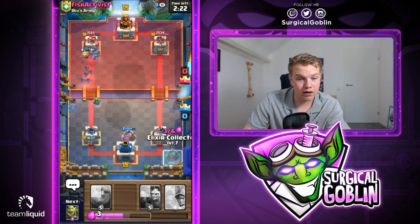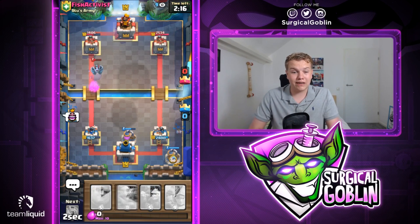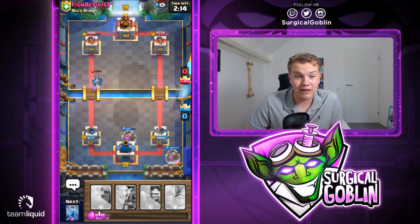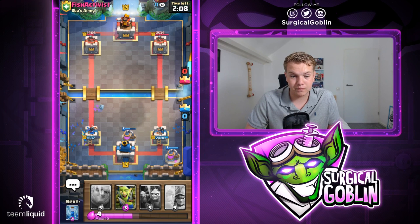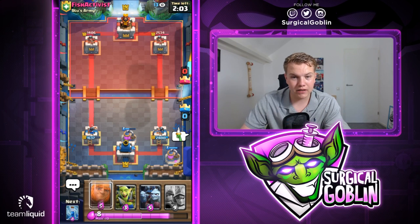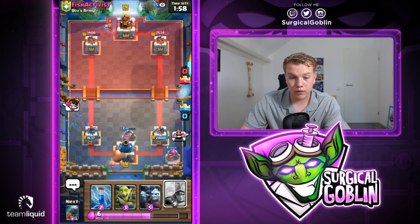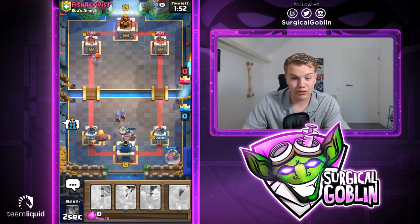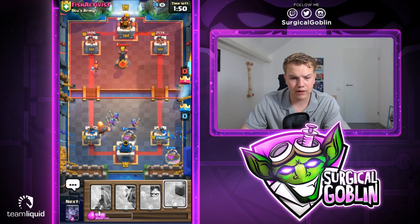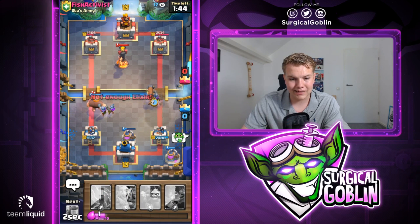We're already in such a good situation — he didn't touch our Elixir Collector at all. We have a damage lead and an Elixir lead. He definitely overextended and we already have two Elixir Collectors on the field. I think it's already good game. I'll start a Giant in the back. He drops his Valkyrie in the back, but he definitely needed to keep that Valkyrie for our 3 Musketeers. Now I'll split two Musketeers to the side and they will kill the Valkyrie. He also has an Inferno Tower.